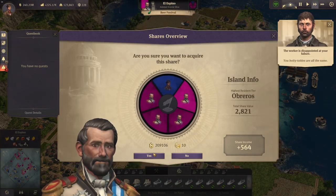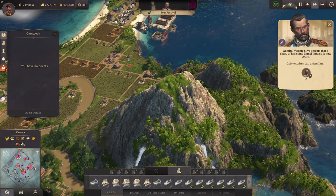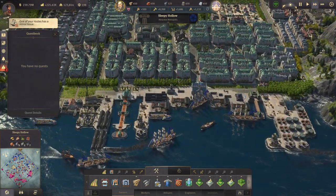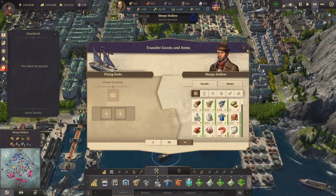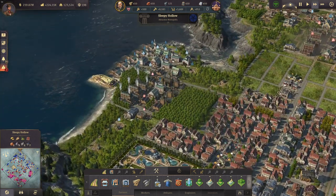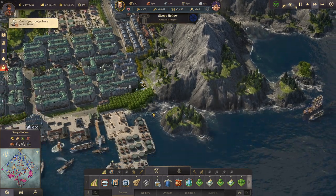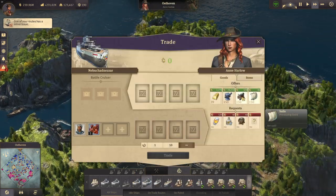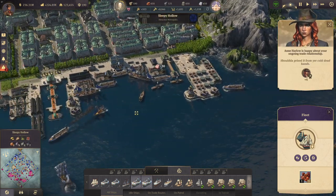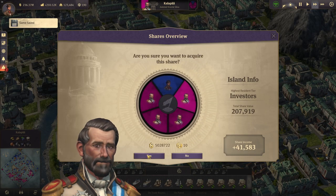Let's continue purchasing all those shares. There's a second share now for that island, another second share, and another second share — he's probably going to cancel the alliance soon. We also have the weapons here now, and we can produce the ship of the line — but we need many more weapons for that, and many more weapons are coming. That's the important thing.